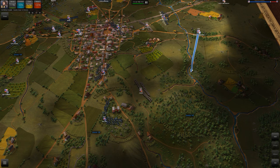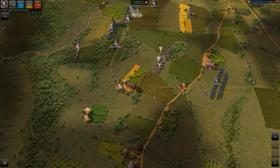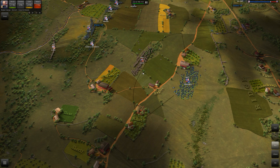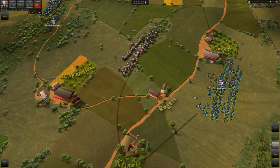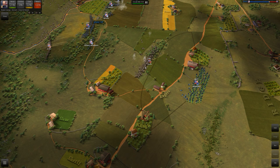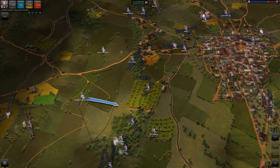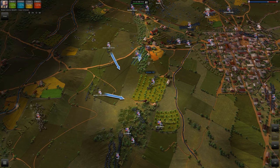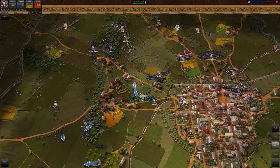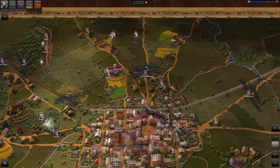Eventually Heth's men reached the dismounted troopers of Colonel William Gamble's cavalry brigade, who raised determined resistance with fire from their breech-loading carbines. By 10:20 a.m., the Confederates had pushed the Union cavalry east to McPherson Ridge, when the vanguard of the 1st Corps finally arrived. North of the Pike, Davis gained temporary success against Brigadier General Cutler's Brigade but was repulsed with heavy losses around an unfinished railroad bed cut into the ridge. South of the Pike, Archer's Brigade assaulted through what was called McPherson's Woods. The U.S. Iron Brigade under Brigadier General Solomon Meredith enjoyed initial success against Archer, capturing several hundred men including Archer himself.